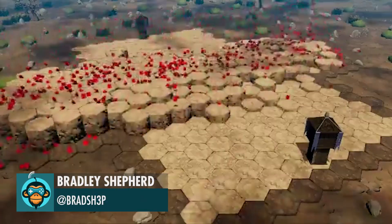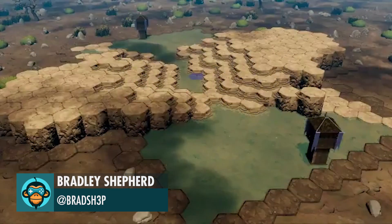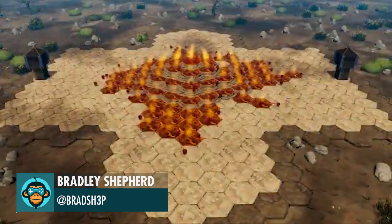Bradley creates a tool for his map editor that blasts out shapes that morph into trees, water, elevations, and other Battlefield features.